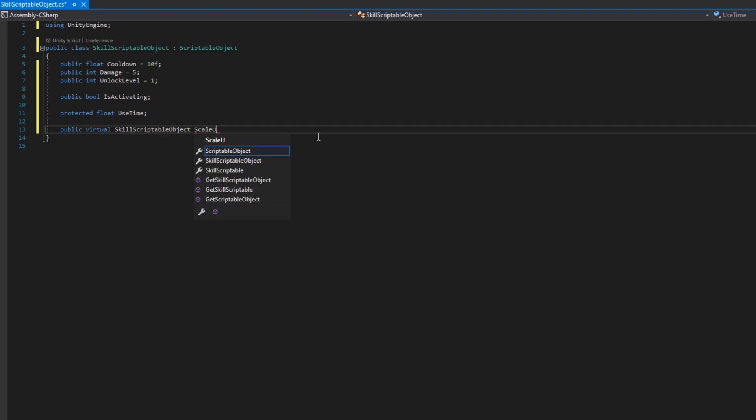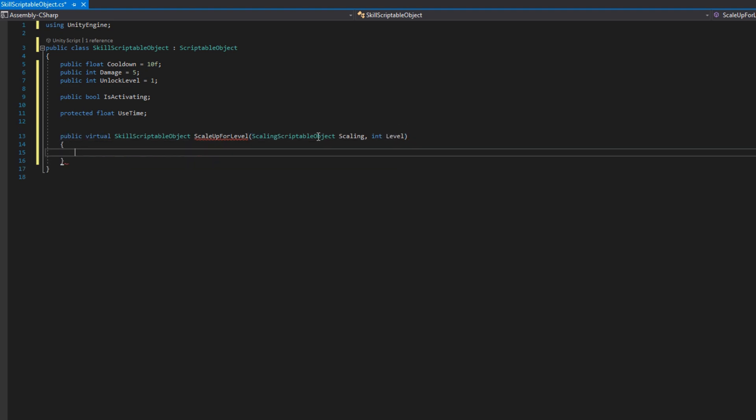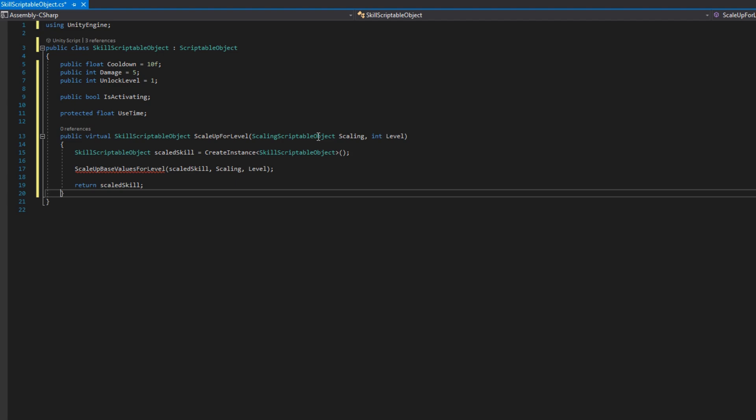Then I'll create a public virtual SkillScriptableObject called ScaleUpForLevel, so our skills can also scale. It accepts a ScalingScriptableObject scaling and an int level. In here we'll do: SkillScriptableObject scaledSkill = CreateInstance of SkillScriptableObject; and call ScaleUpBaseValuesForLevel, passing in the scaled skill, the scaling, and the level, and then return the scaledSkill. If you want to get really technical, you could define this as an abstract class and define this function as an abstract method instead of making it virtual — since we're never going to instantiate an instance of this class directly.